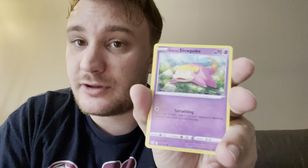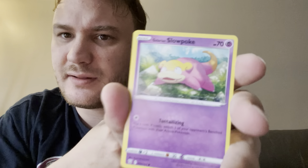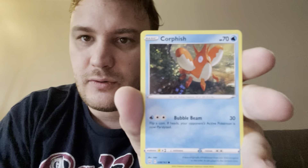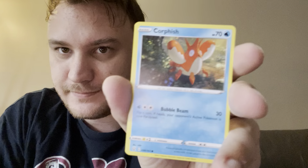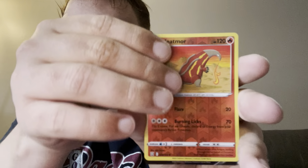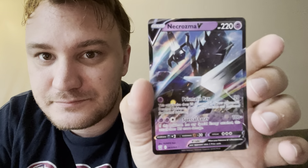Galarian Slowpoke, it's pretty cute. It's like the sun is shining down on his head. I can't tell if he has makeup or something — no, it must be the light. It's just very interesting because the top portion of his head is yellow. We've got Corphish, a reverse Heatmor, and on the end a V card — Necrozma V. Decent pull.